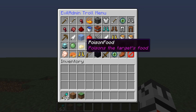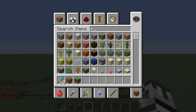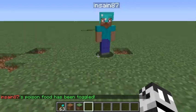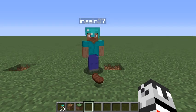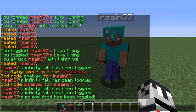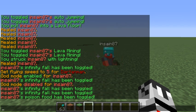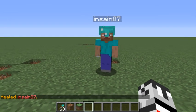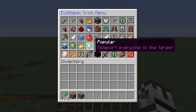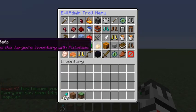'Poison food' — every time he eats anything he will actually be poisoned, regardless of what it is. Let's sprint around to make him hungry and he will actually get poisoned after eating food. It only lasts a few seconds but it is poison.